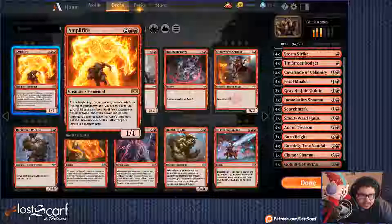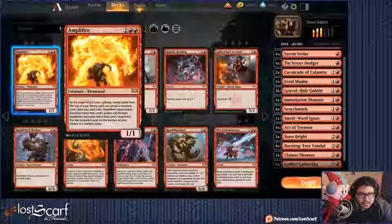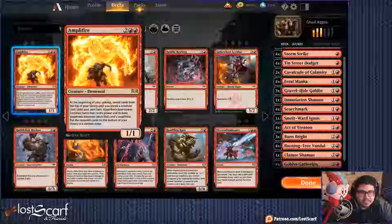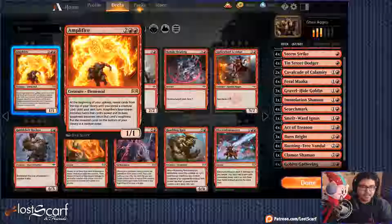Amplifier — reveal cards from the top of your library until you reveal a creature card, and until your next turn its base power becomes twice that card's power and base toughness becomes twice that card's toughness. That'd be better when we do an actual focused Gruul deck, but for aggro that's going to screw us over.